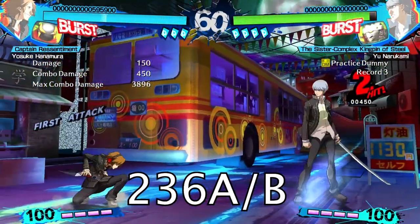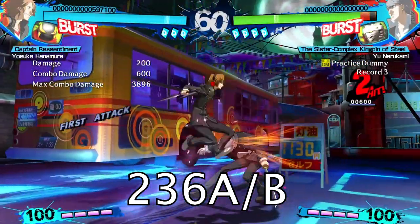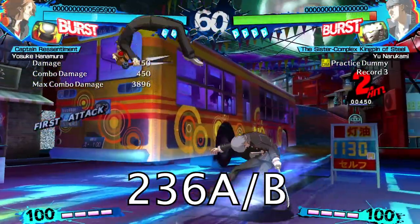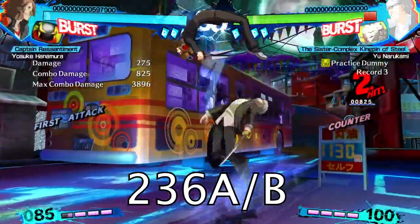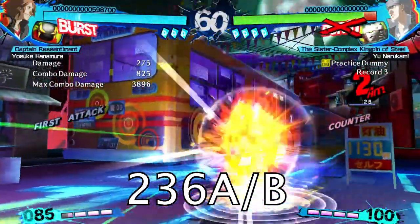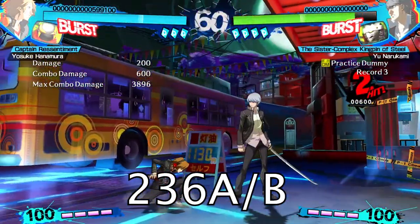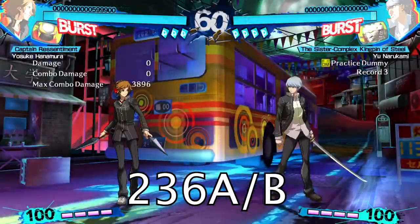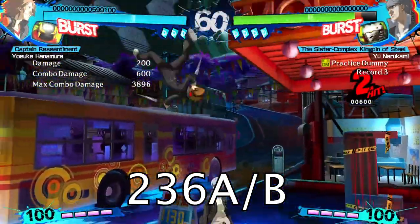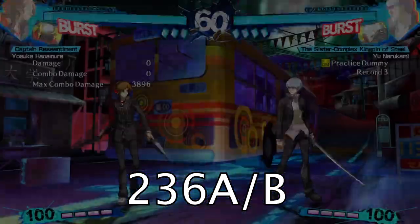Quarter circle forward A or B gives you Dash Spring, which is primarily a combo tool as well. The B version switches sides while the A version keeps you in front of the opponent. The enhanced version has a bit of invincibility so you can pass through certain attacks with very good timing. After you bounce off the opponent, this is another move that allows you to shortcut the command for Flying Flash Cut and Moonsault simply by pressing forward or backward and A, B, C, or D.